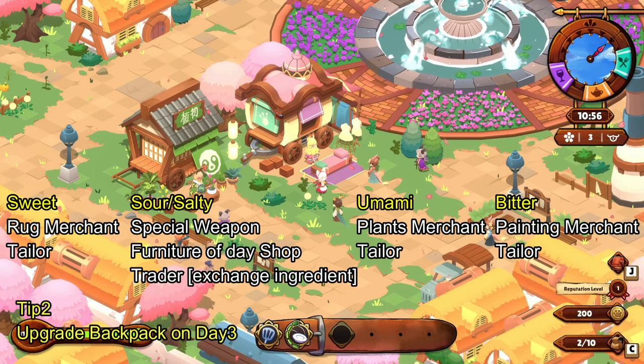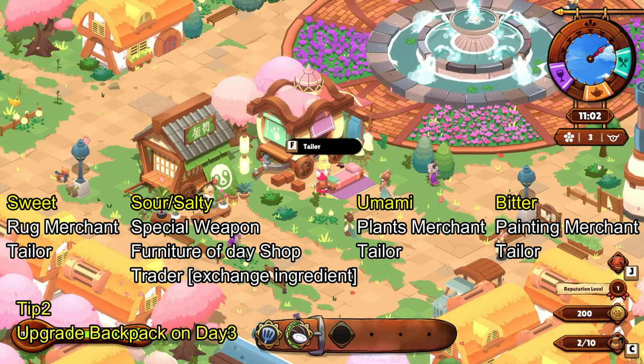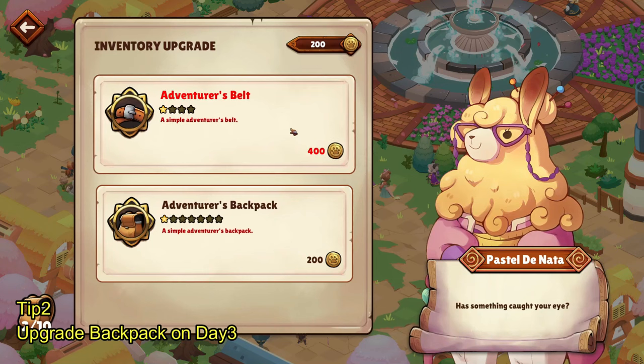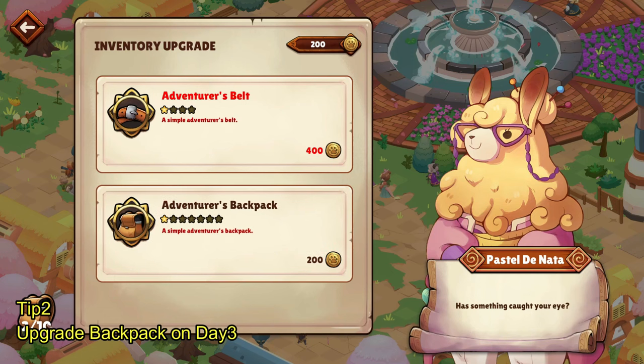Each day they're going to have different NPCs, and this is very important because I didn't know that until it was too late. The Tailor is one of the most important NPCs in the game because it will allow you to upgrade your Adventure Belt and Adventure Backpack. If you upgrade the belt, you can hold more potions. If you upgrade the Adventure Backpack, you can hold more stuff — it increases your inventory space. That is a very important upgrade, and I'm surprised the Tailor is not included in the tutorial mission.